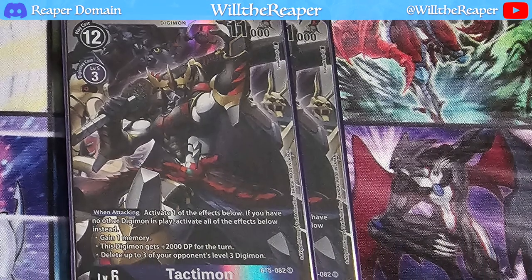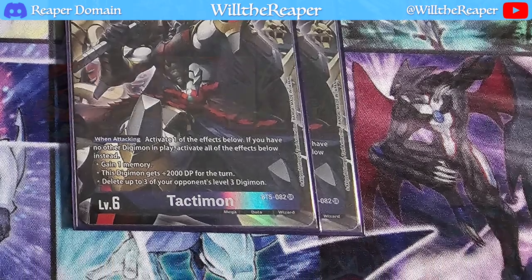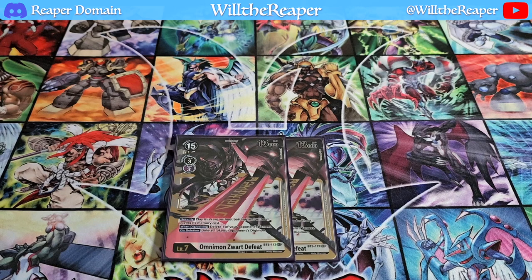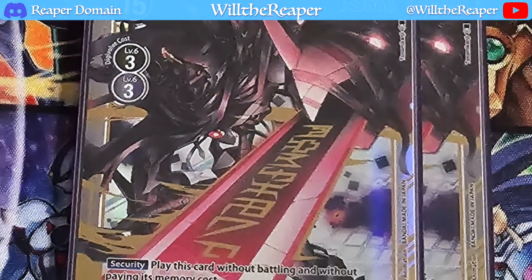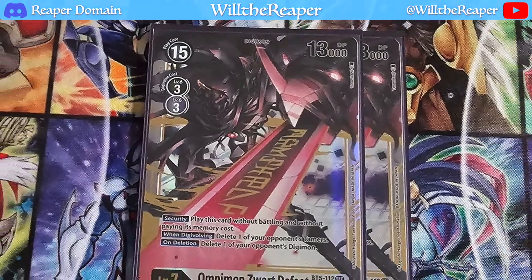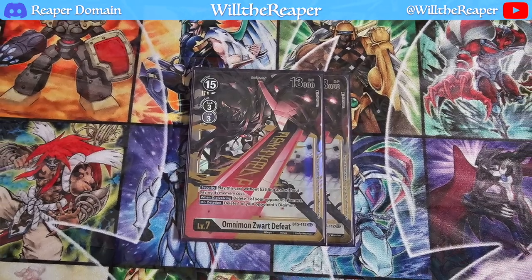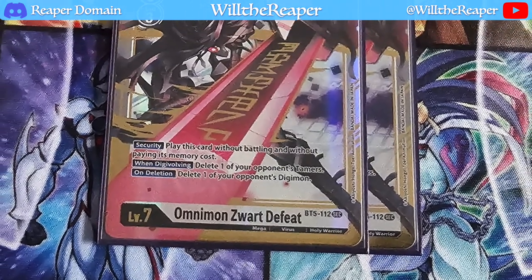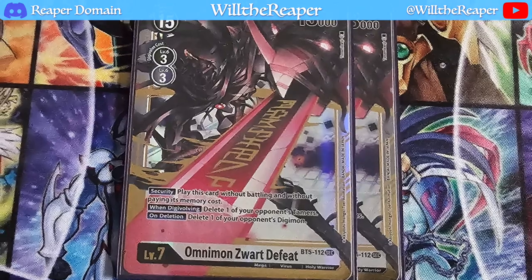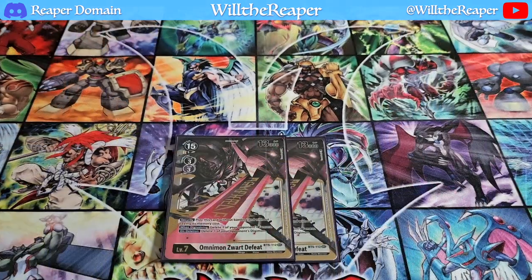In terms of supporting cards, we're going to be playing two copies of Tactimon — a really versatile card that allows you to choose whatever you want depending on the situation. To wrap things up with level sevens, we're actually going to be playing two copies of Zwart Defeat. This is a powerful card. It actually comes out during security, which is absolutely amazing — it wins the battle and you just get to play it. On deletion, you can also delete one of your opponent's Digimon. If you manage to digivolve with it, you also get to delete one of your opponent's tamers.